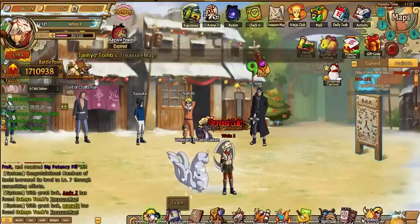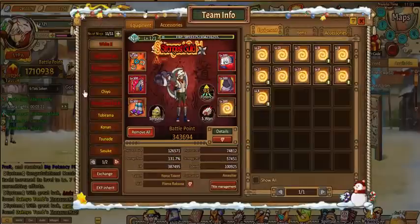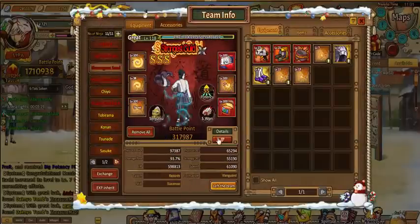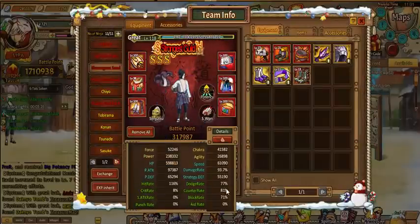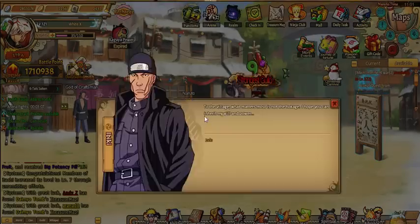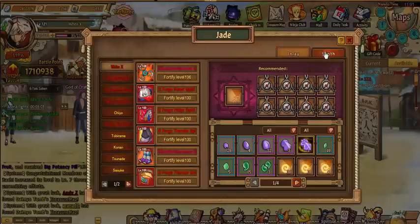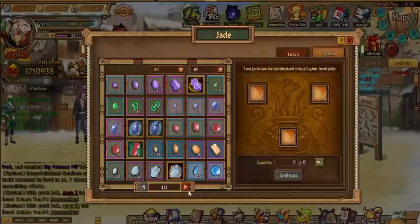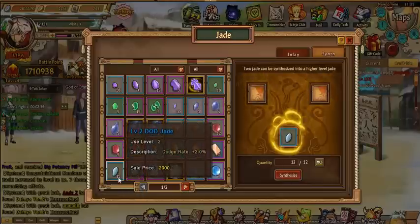Before I even get started, I like to come over here first and look at Sasuke — check his counter and everything. I make sure I give him the counter dodge. Right now he only has dodge and block, but I need to make sure I know what percentage he's sitting at before I start messing with the jades. I like to start off with at least the dodge — let's see if I can improve on anything he currently has.